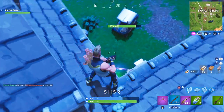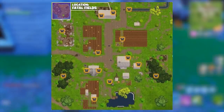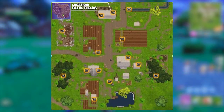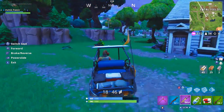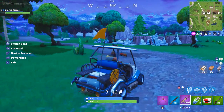Moving on to challenge number four and this week's first battle pass challenge: search chests in Fatal Fields. I have a map on screen right now showing where all of the possible chest spawns are, so it should be easy to find at least one or two per game. I'd suggest landing on the outer parts of Fatal Fields to guarantee yourself at least one chest per game. Don't rush in trying to get seven in one game — just take your time and you'll get it done.